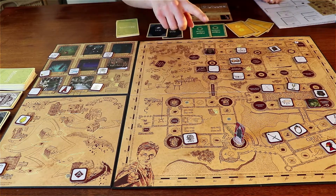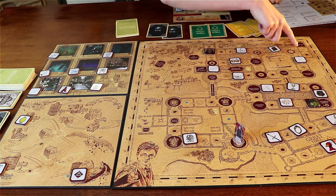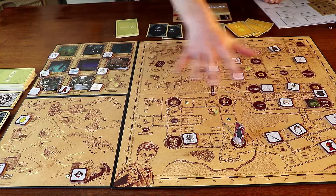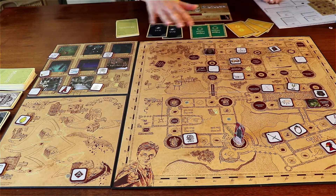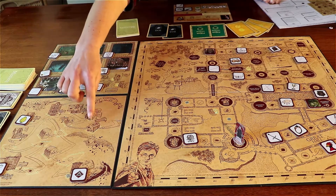We have the Defense Against the Dark Arts class, the Care of Magical Creatures class, and all these different classes where you can go to pass exams. As you can see, the objects have been set up on the main board, and also over here on Diagon Alley.